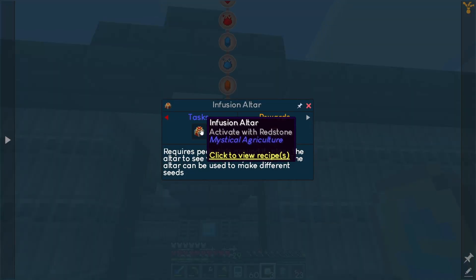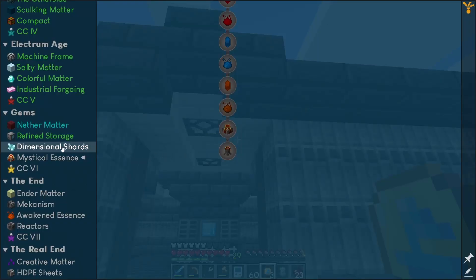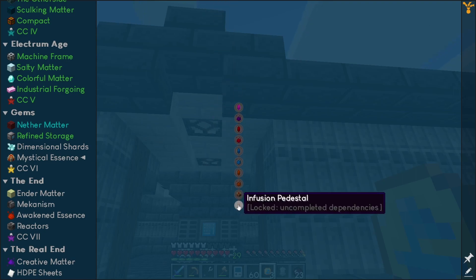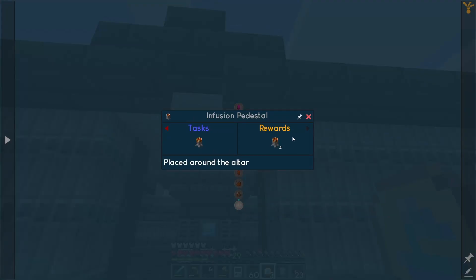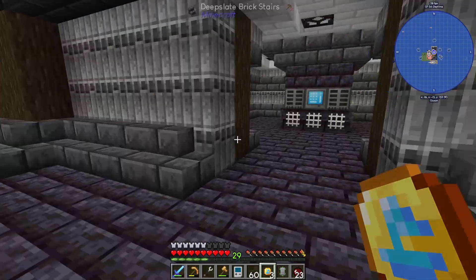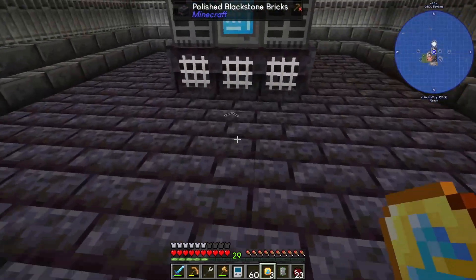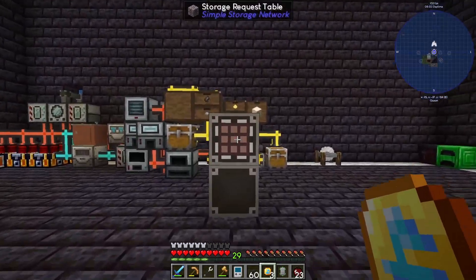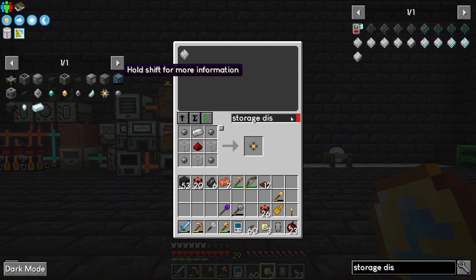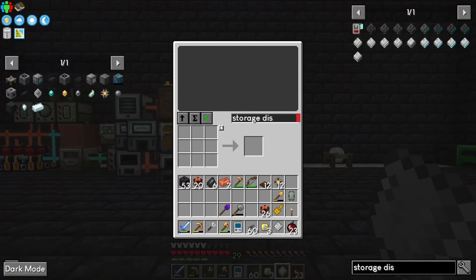Okay, infusion altar — we got to get things done in this way. We've got to start getting to the mystical again, it seems kind of out of order. We need to get the infusion altar deals. Let me get set up for some of this and we'll start getting going. I'm probably going to craft a couple storage discs. Let's go downstairs. Let's see how much storage we can get up to — let's just make as many 1ks as we can. We made 11 — there we go, we got 12 now. We just need some more quartz enriched iron.